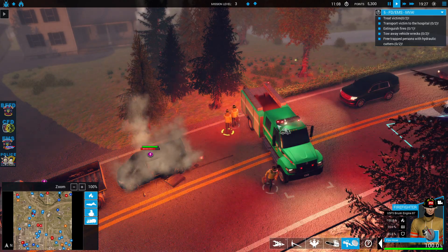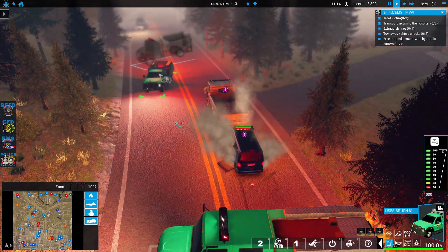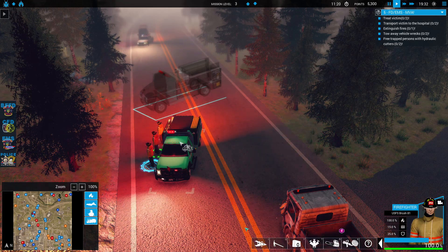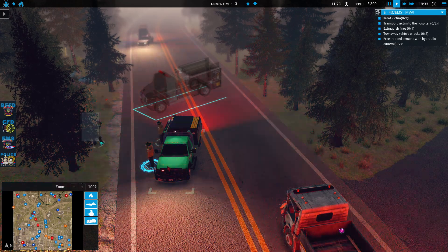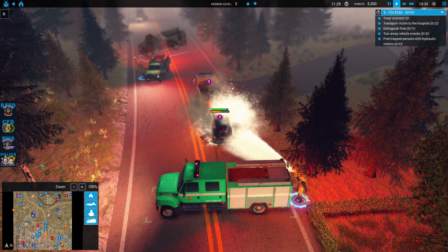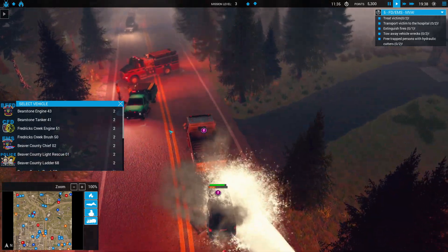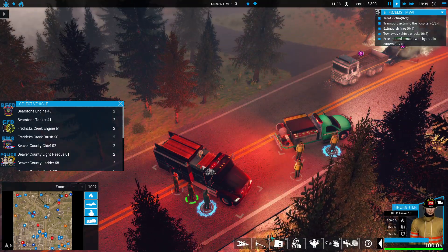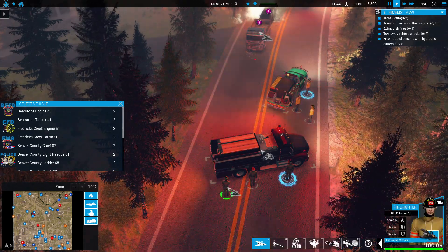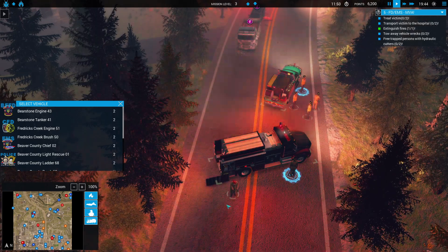There's no hydrant nearby. I don't think any of you guys have a combination tool or cutters — they're going to run way across the map. We've got our light rescue — there it is, there's our truck. They have a set of cutters on them, actually two sets of cutters. Nice.